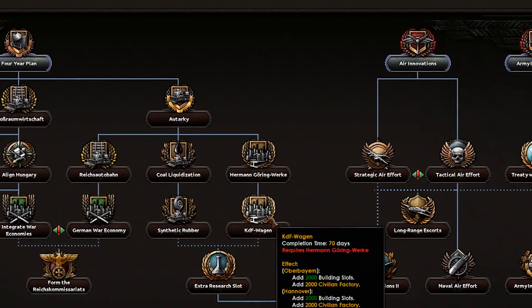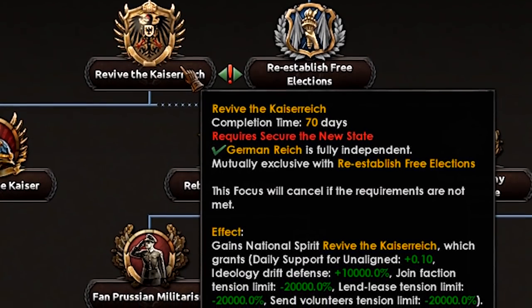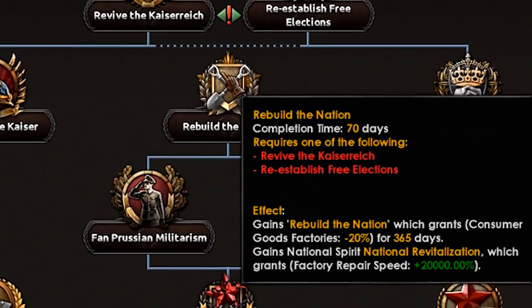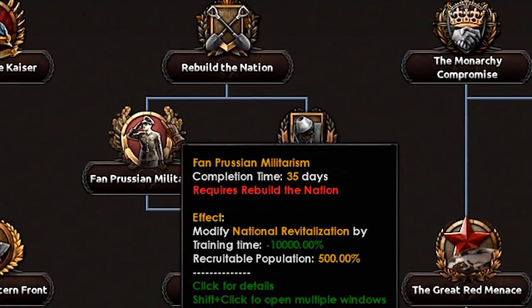2000 building slots here, as well as experience — air, army, and naval. But it's even more than just that. We also have stuff like ideological defense x10,000, factory repair speed, even training time. Oh man, my CPU is going to melt.